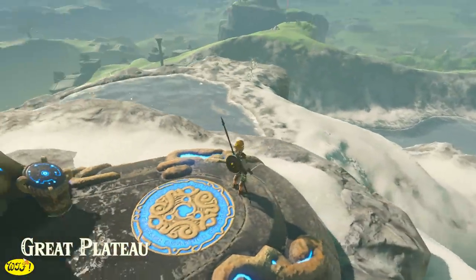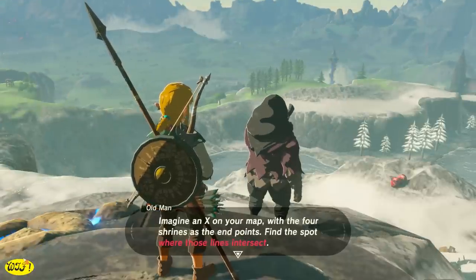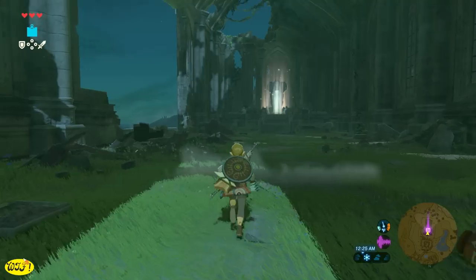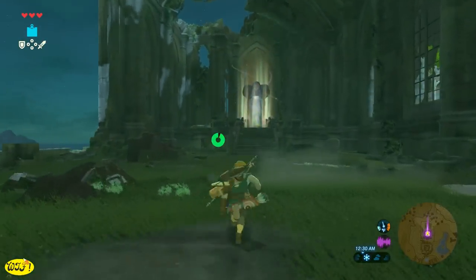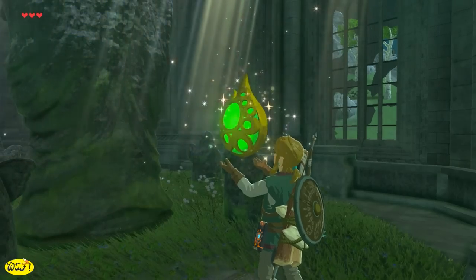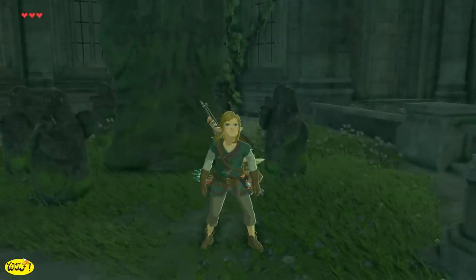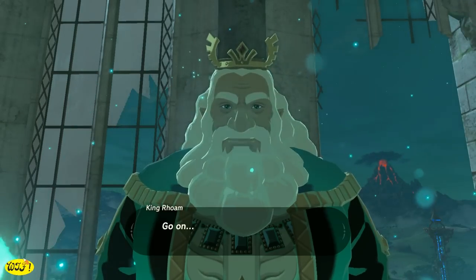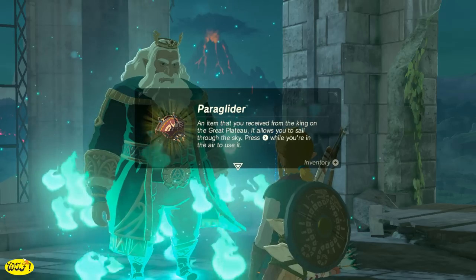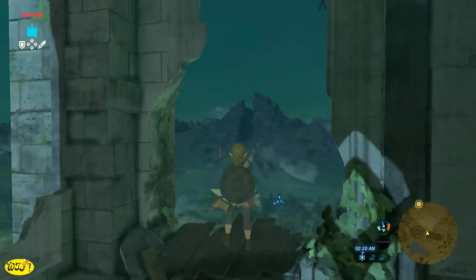Once we get the last shrine on the Great Plateau, the old man is going to show up and tell you to imagine an X on the map — where those lines intersect is where he wants you to meet him, which ends up being at the Temple of Time. Since we've collected four orbs, the statue will glow. Pray at the statue to get either an extra heart vessel or a stamina vessel. Then the old man will show up and we have to make our way to the roof to reach him. Once at the top, he'll reveal who he is and finally give us the paraglider. While you're up high, this is a great opportunity to look around and try to find more towers and shrines — place pins on them so you can find them easily.